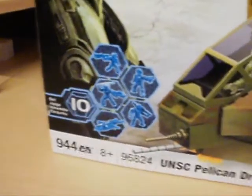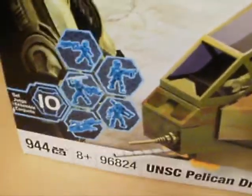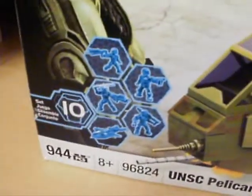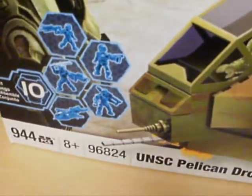Set number 10 comes with a yellow Spartan with shotgun, the new pilot with pistol, the yellow Spartan Hayabusa with katana and assault rifle, the yellow Spartan with rocket launcher, and the Falcon.